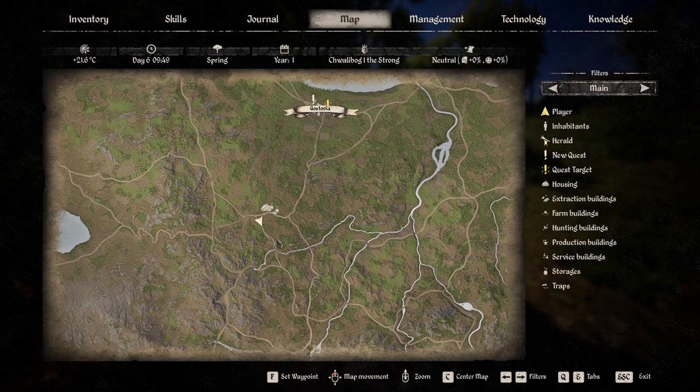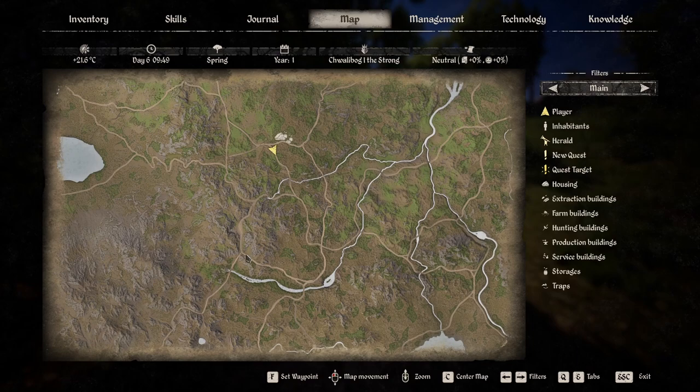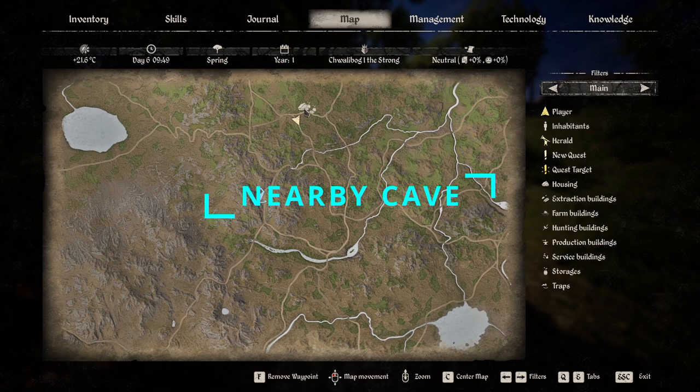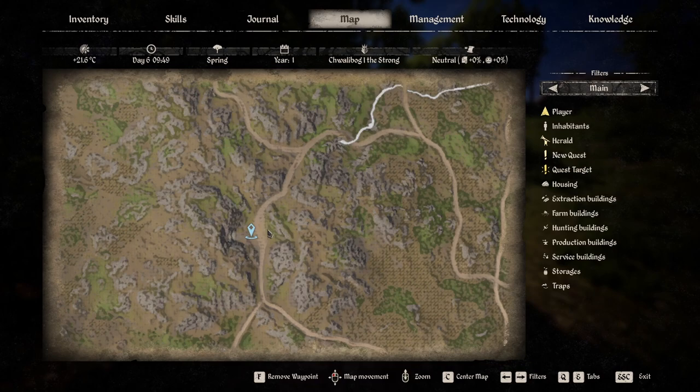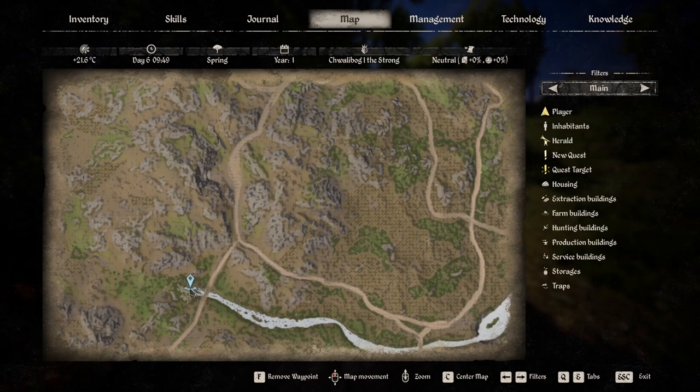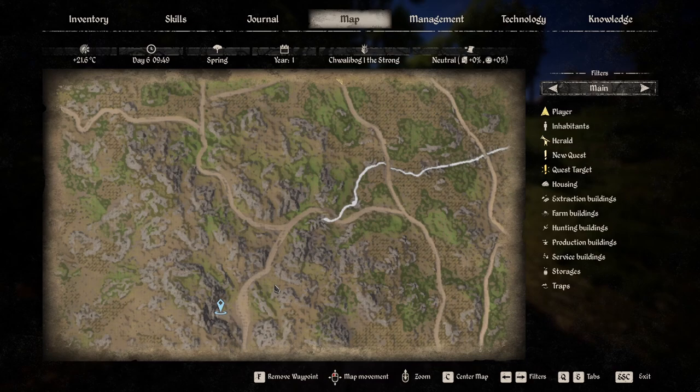I'm going to open the map — we're going to stay in the safe zones for the most part today. Coming up to this location right here, you can see this is where the little village is that I've started. There's a cave right there.